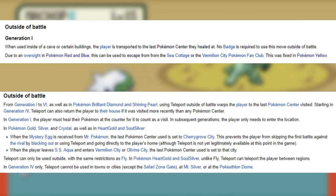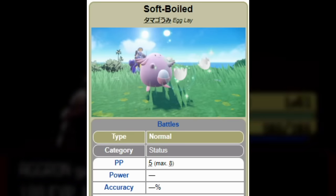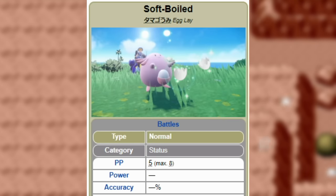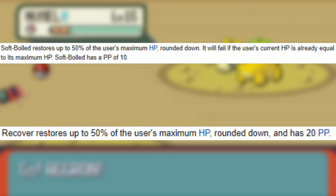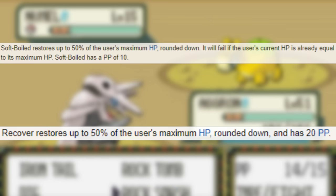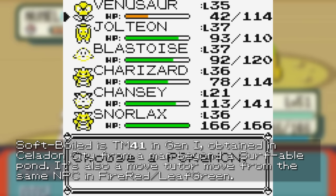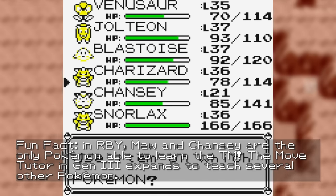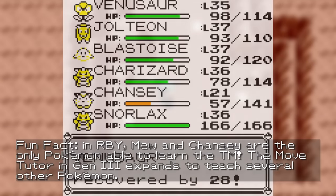Dig would later be changed in Gold and Silver to instead transport the player to just outside of the dungeon that they escaped from. Soft Boiled is the unique move out of the three, and if you've used the Pokemon Chansey, you may recognize it. In battle, Soft Boiled is just like the move Recover and heals the Pokemon using it for 50% of their max HP. But outside of battle, Soft Boiled can be used to give 20% of their HP to another Pokemon in the party, allowing you to heal your Pokemon even if you don't have access to a Pokemon Center or Potions.